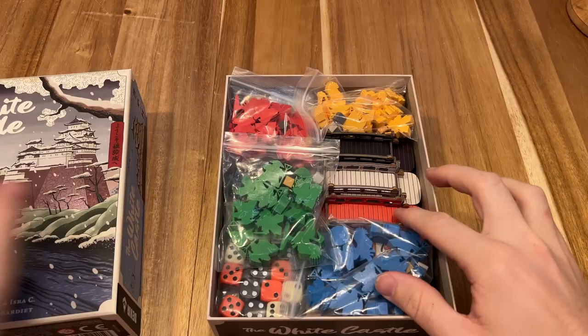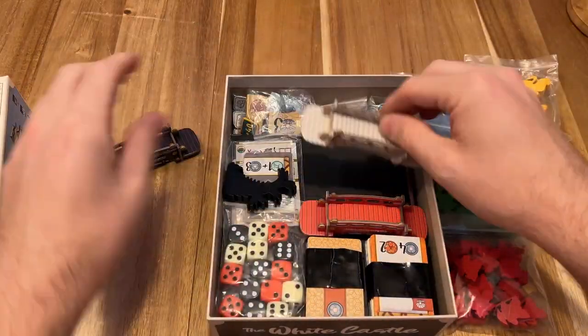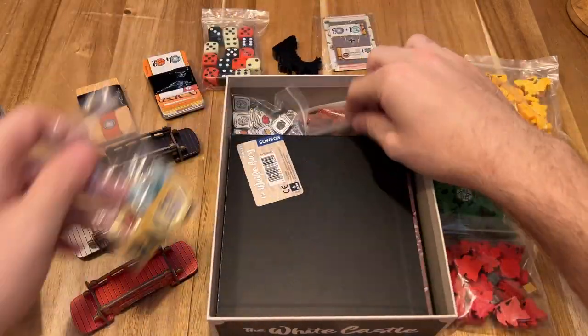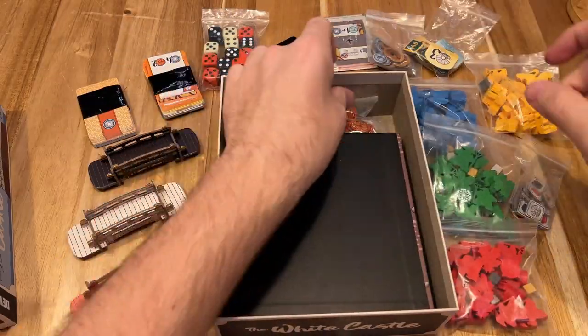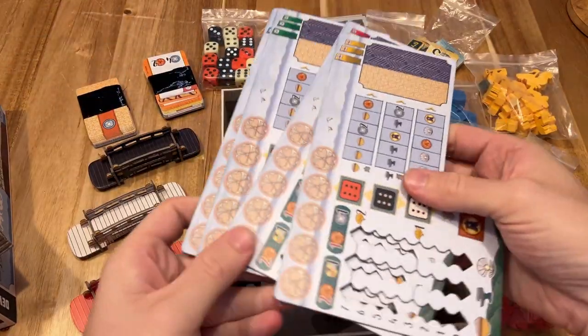This game packs quite the punch in such a small package. You have these beautiful cardboard bridges that go on this board — it's such origami crammed into the box — but it's actually a full-size Euro board, and I was actually quite surprised with four full-size player boards too.